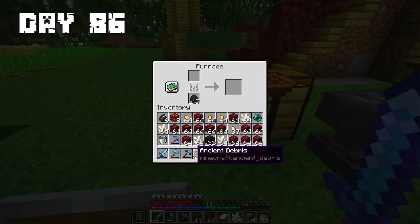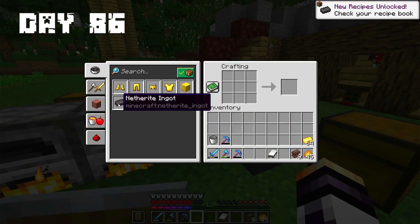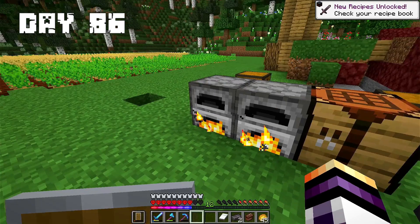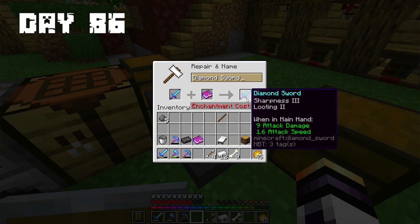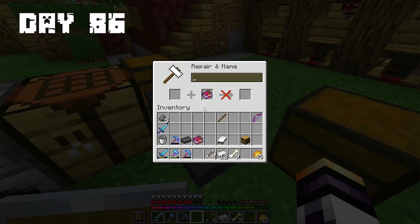Day 86: I smelted my ancient debris and crafted my first 2 netherite ingots. Now I transformed my diamond armor into netherite armor. I want to upgrade my sword too but unfortunately I don't have enough exp.